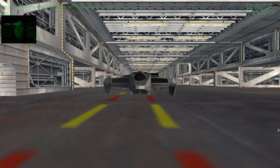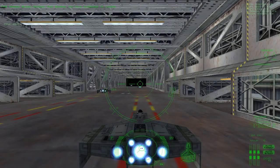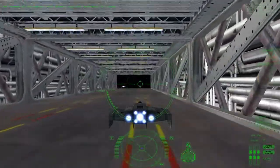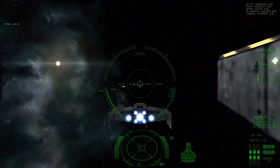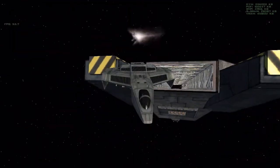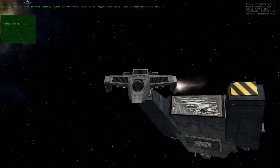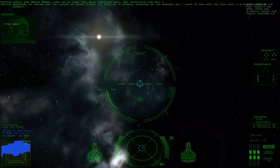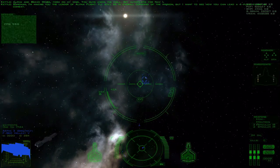Bloodhounds, Mudsharks, you are cleared for launch. Alpha and Bravo Wings, form on my way. You guys know the drill. Set autopilots for NAV-1. Xan-Man, I'm making you the leader of Alpha Flight. I'll still be in overall command of the mission, but I want to see how you can lead a four-plane flight in combat.